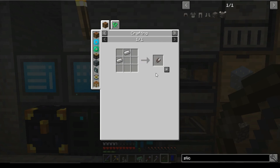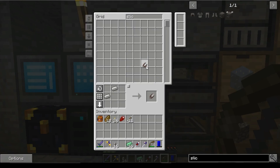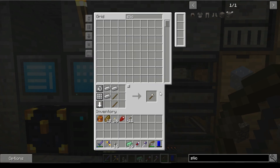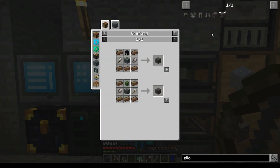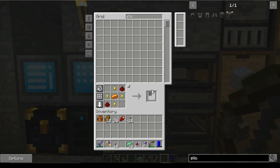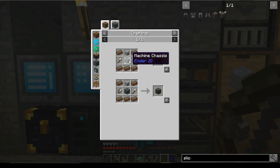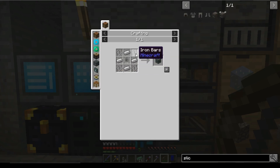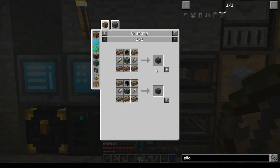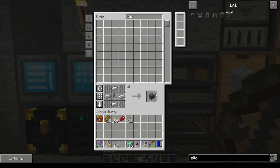What else do we need for the Slice and Splice? We are going to need some shears, an axe, a skull — one of those — and one of these, and some of these, and one of those.